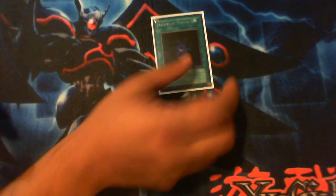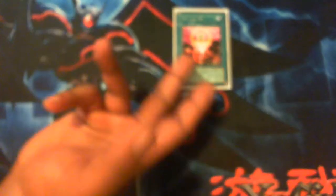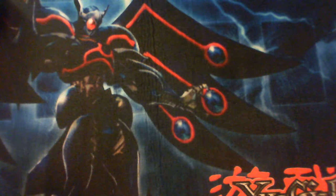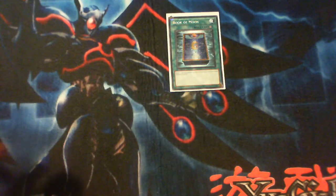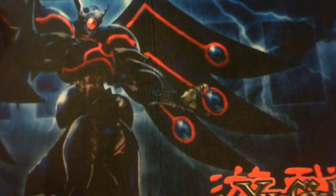On to the spells: one Allure of Darkness since we run a lot of darks; one Pot of Avarice because this deck throws stuff in the grave quickly; one For One which can get you Effect Veiler, Dverg, or Level Eater — lots of choices; Mind Control because we run a ton of tuners, maybe eight or so; then your staples — Dark Hole, Monster Reborn. This deck is built for the March first ban list, so only one Book of Moon. Double MST of course — you need it more than ever now — and Giant Trunade. That's the spell lineup.